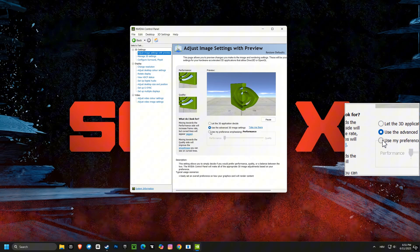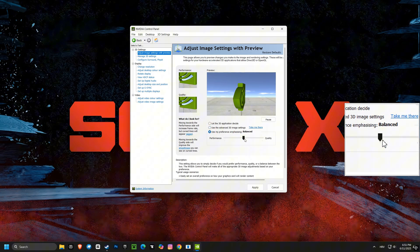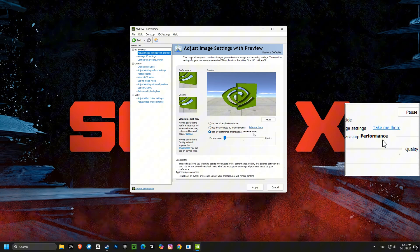Adjusting image settings with the preview to emphasize performance can prioritize frame rate over visual quality. This helps achieve smoother gameplay.